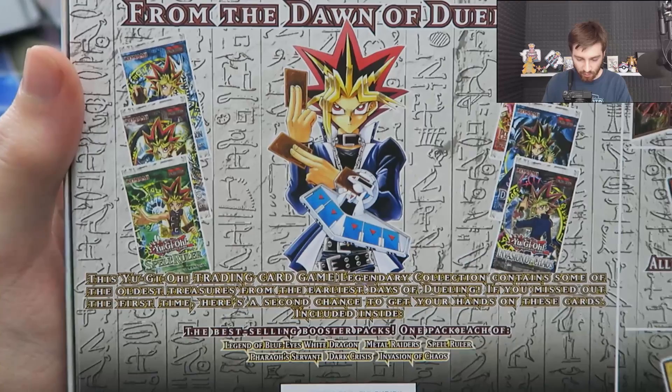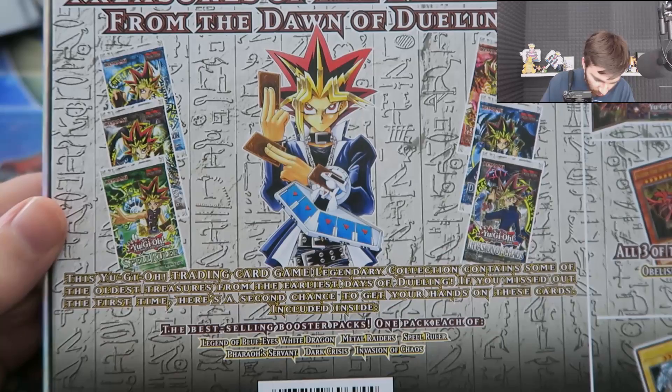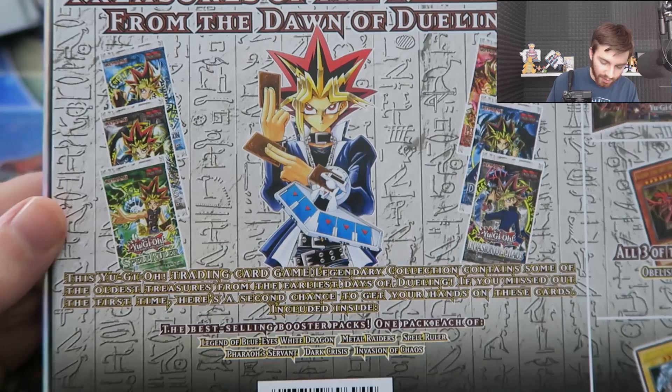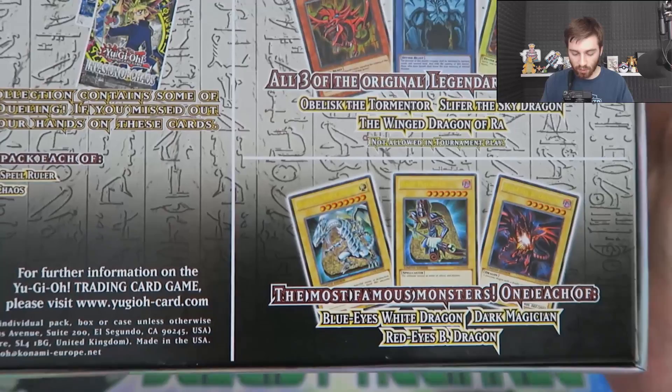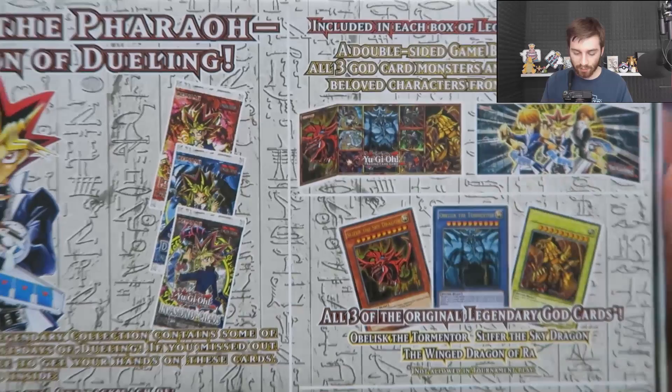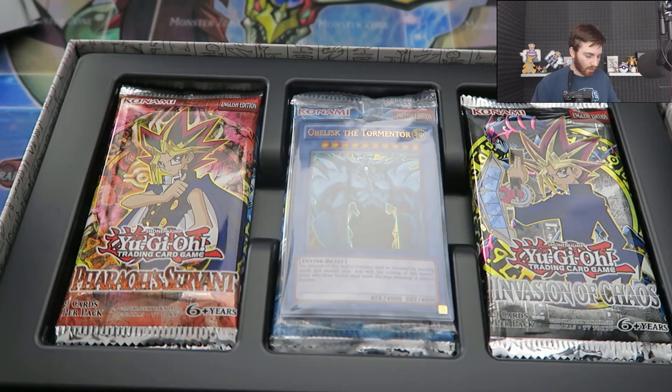We get some Blast from the Past packs — Treasures of the Pharaoh from the Dawn of Dueling, so these are old school. We get the Legend of Blue-Eyes White Dragon, Metal Raiders, Spell Ruler, Pharaoh's Servant, Dark Crisis, and Invasion of Chaos. Also we get all three of the original God cards along with the most famous monsters — one each of Blue-Eyes White Dragon, Dark Magician, and Red-Eyes Black Dragon. And then we get these game boards. They're like wooden, kind of cool. Even though we kind of already know what we're going to get, let's throw that off to the side.